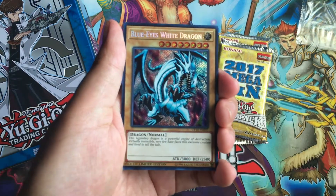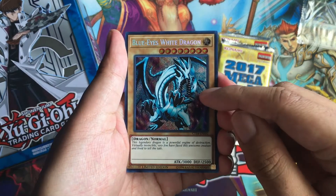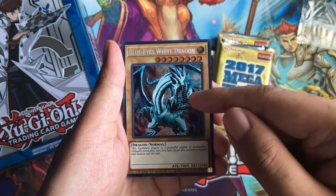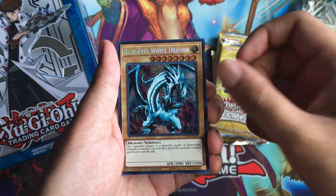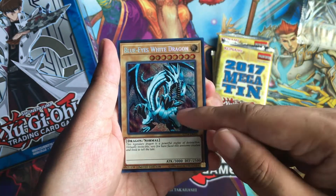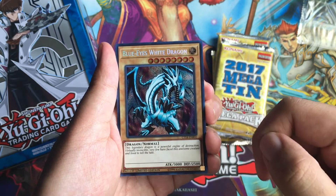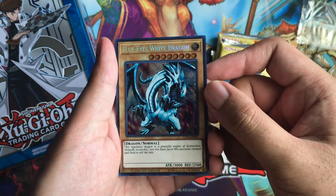I've always confused the starter deck Kaiba version as the original artwork, but this is actually the original artwork — this one right here. This is actually the artwork that comes from the Legend of Blue Eyes White Dragon set, so this makes it the original artwork, not the one from the anime, unfortunately. Would have been really nice to include that artwork in the Secret Rare card. So, Secret Rare Blue Eyes White Dragon.